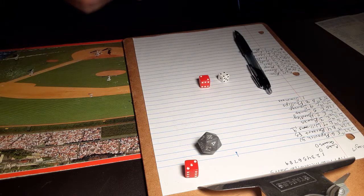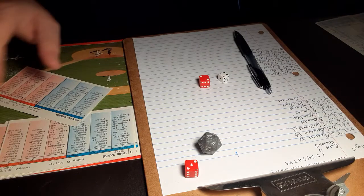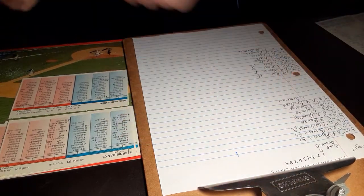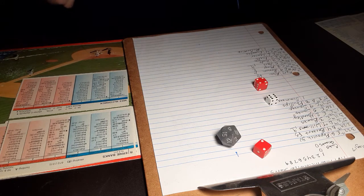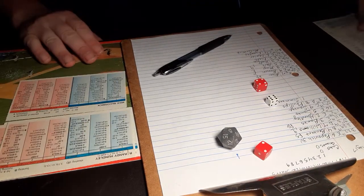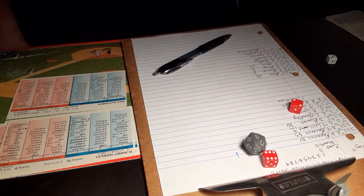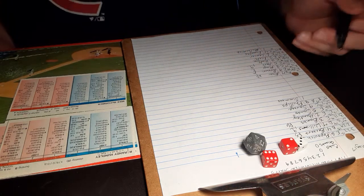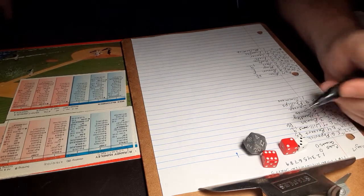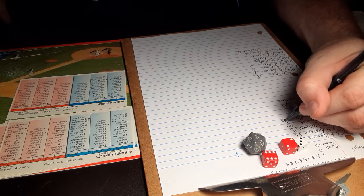Here is Ernie Banks playing first base — this would be '71 as his last season, so he's a grizzled veteran at this point. A 6-6 against a righty is a pop-up and Lanier is there, puts it away, one down. Here is Randy Hundley. A 3-8 — that's a fly ball to left field. He leaps, and it's just over his outstretched arm. Home run, Randy Hundley. The Cubs get out to a 1-0 lead.